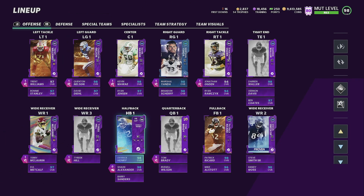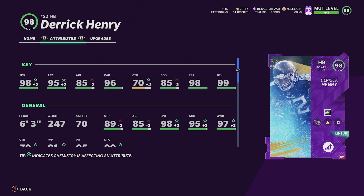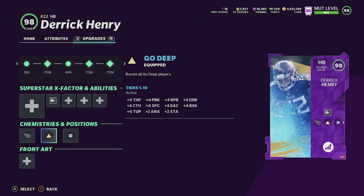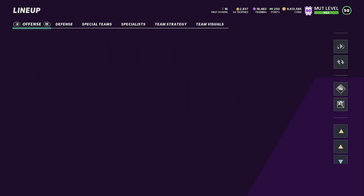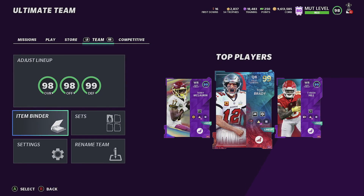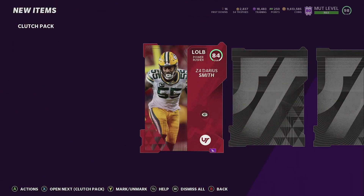He stays at 98 speed — gold deep doesn't help much. Catching does go up a bit though. We're gonna keep him as a 99. Let's get back to these packs. I'll put the bruiser or bulldozer on him — we're gonna have a lot of fun with Derrick Henry today. Y'all in trouble! We still got nine more packs to go — can we pull two Derrick Henry's today?